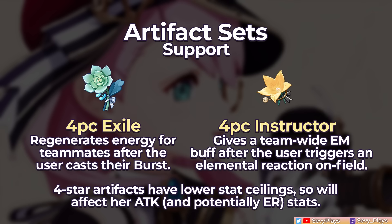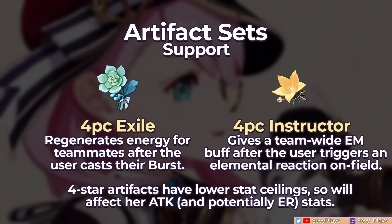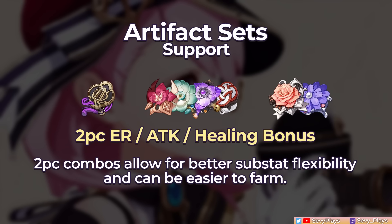4-star alternatives include the Exile and Instructor sets. Exile regenerates energy for teammates, helpful for energy-hungry teams, while Instructor gives a team-wide EM bonus, useful when supporting reaction-dependent characters. However, 4-star artifacts have a lower stat ceiling, which will affect her attack stat and consequently her healing potential. For a cheap and flexible build, you can go for 2-piece combos of ER, attack, or healing bonus sets.